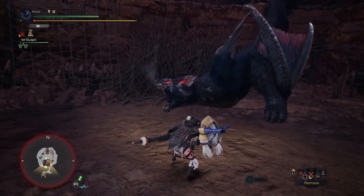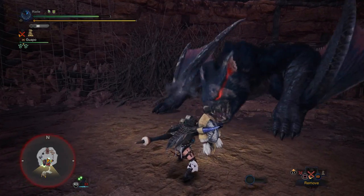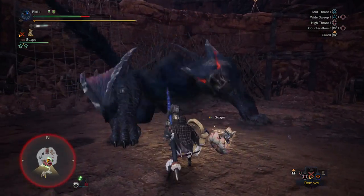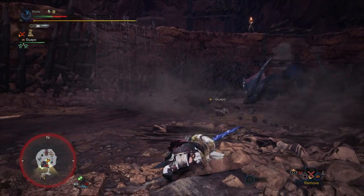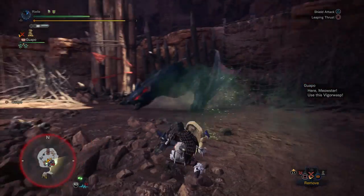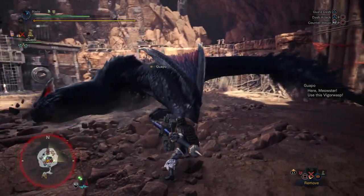Guard Shot's stance just seems really slow. If you're ever trying to close distance, I don't think it's going to come out fast enough — I just keep getting hit. I really don't like that stance anyway; it's sort of useless for me.